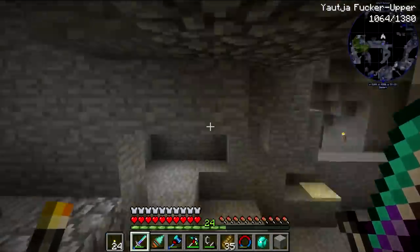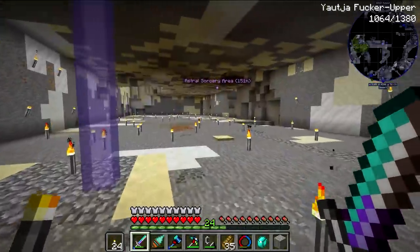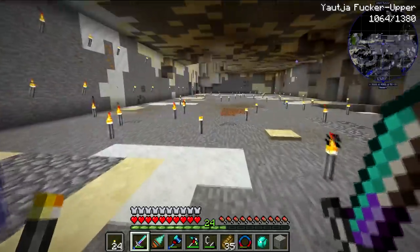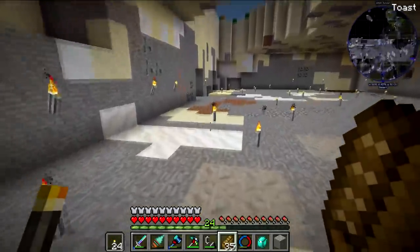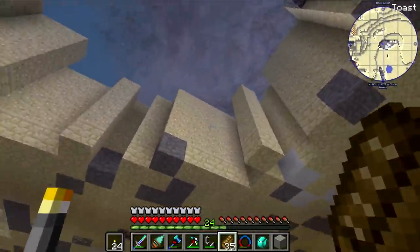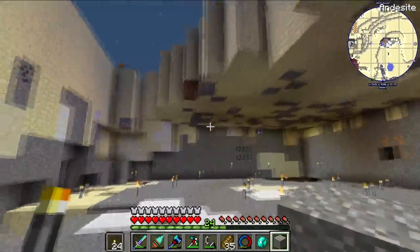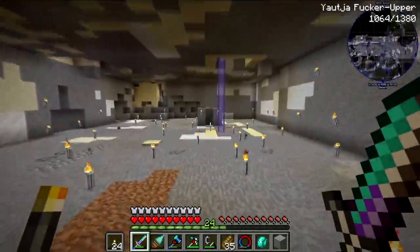As you can see down here — over here — I've been clearing out a giant area underneath the desert, sort of to start setting up some things that I don't want to be on the surface. What I'm going to do is put cobblestone along the edges up here and then just put sand on top to make it look like a desert, with hidden things underneath.